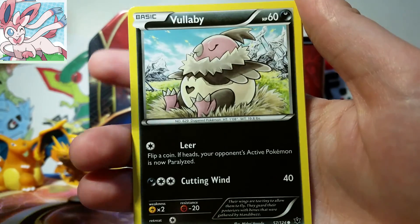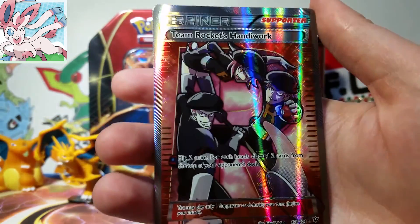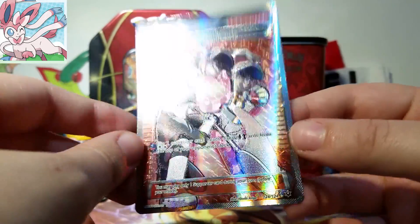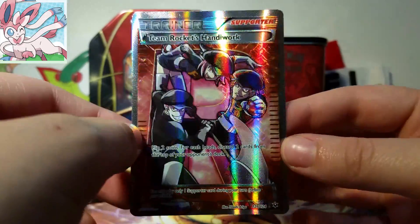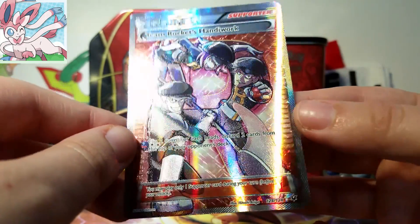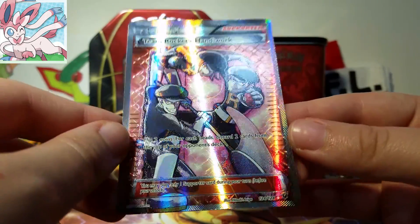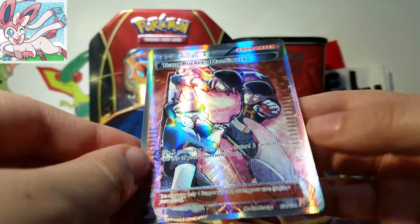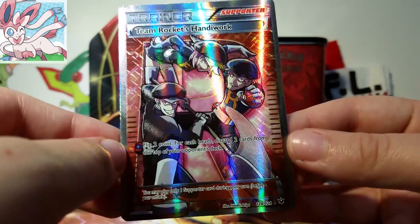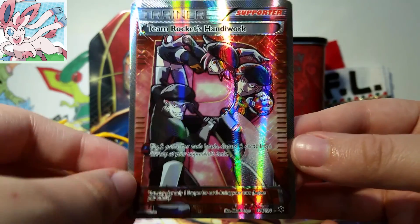So we have a Spoink, Koffing, Volaby, Riolu, Cottonee, Wigglytuff, Mega Catcher, Alakazam Spirit Link, a Bronzor Reverse, and then our rare — oh my gosh, we did it! Yes! This is one of the cards that I wanted the most in the set. We have a Team Rocket's Handiwork full art! This is a beautiful card. My Fates Collide wants are almost complete with this card. Oh, this is beautiful — look at that texture, you can actually see it on the camera. It's got those really neat reoccurring diamond shapes. That net actually feels like a net — it's got kind of a gritty pattern on it. That is so rad. There was also a bug — it kissed the card with some love and then flew out. Oh, that is beautiful. I'm so happy.